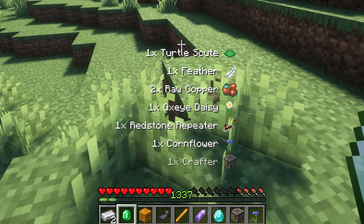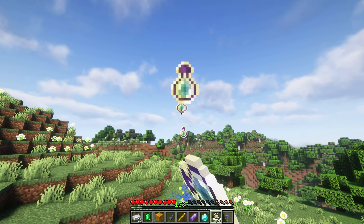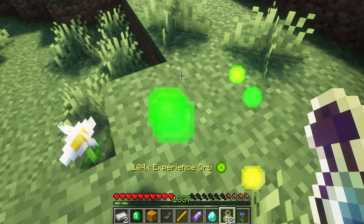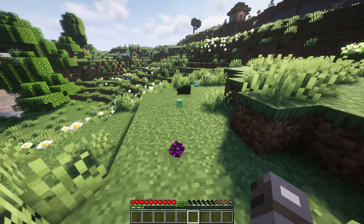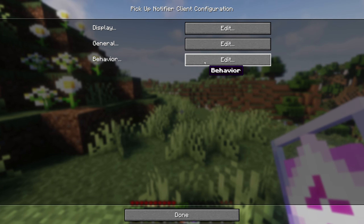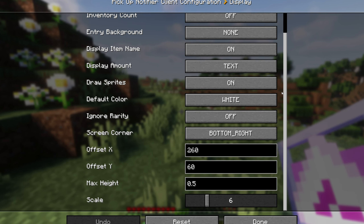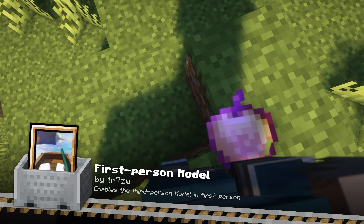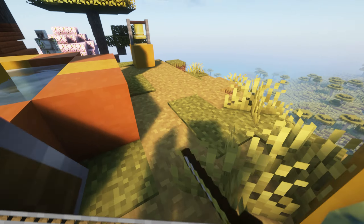Pickup Notifier is a small but handy mod that lets you know exactly what items you've picked up in real time. Instead of guessing what dropped after mining or defeating mobs, this mod provides clear notification of everything you've collected. It's particularly useful during chaotic situations like mob fights or mining expeditions, ensuring you never miss important loot. This mod is highly customizable, allowing you to change the position and size of the popups.